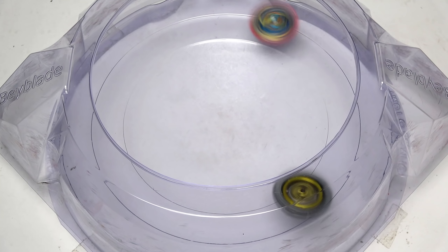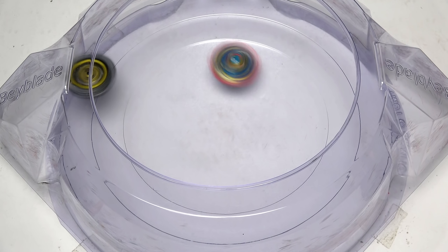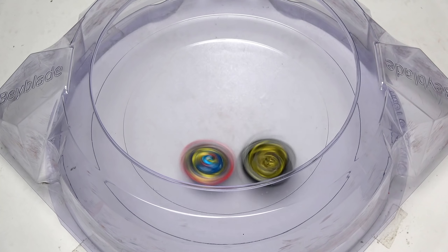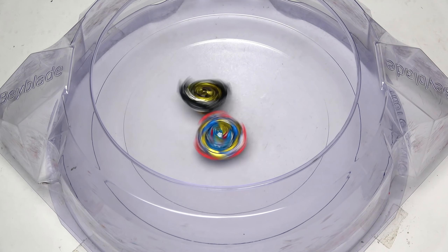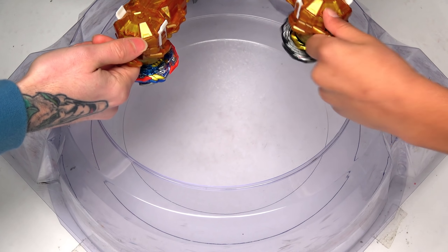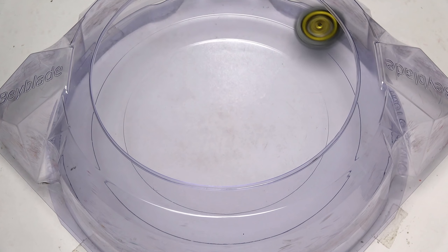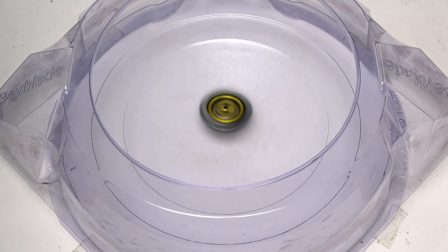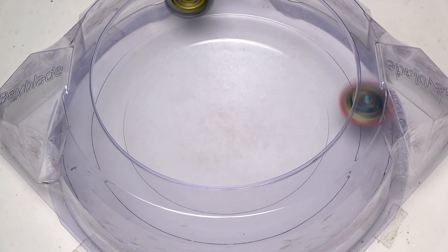Next Beyblade up is going to be this epic looking one right here — Astral Fafnir. Let's do this! We have left spin versus right spin right now. This is where we're going to get the epic attacks. And hopefully, fingers crossed, maybe Valkyrie may even get a win here. Nice big smash attacks by both Beyblades. We're both agreeing that the Random Booster of Astral Fafnir just got that. 1-0.